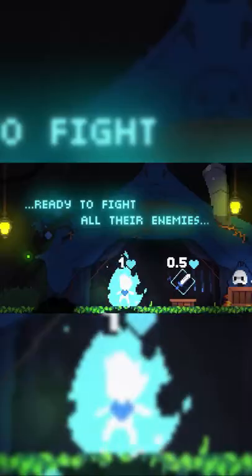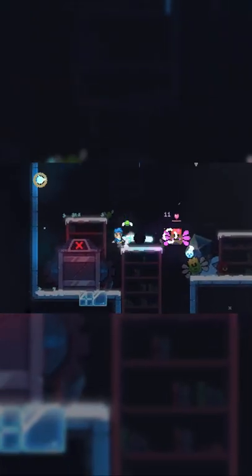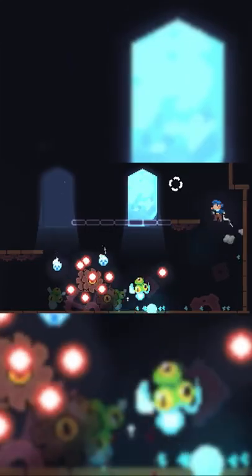An extensive set of options let you tweak Revita to your playstyle — slow down time, set an outline color for enemies to make them easier to track, or choose the level of aim assist that feels right for you.